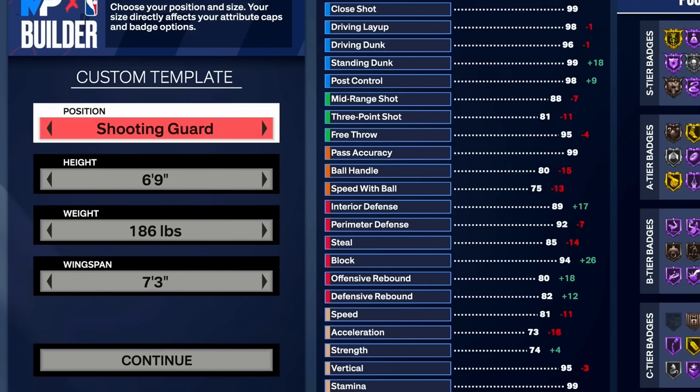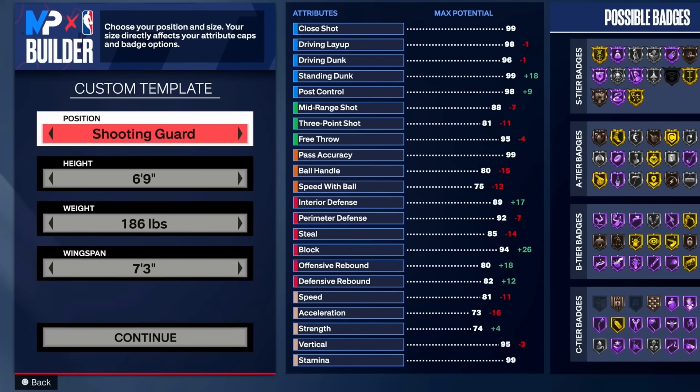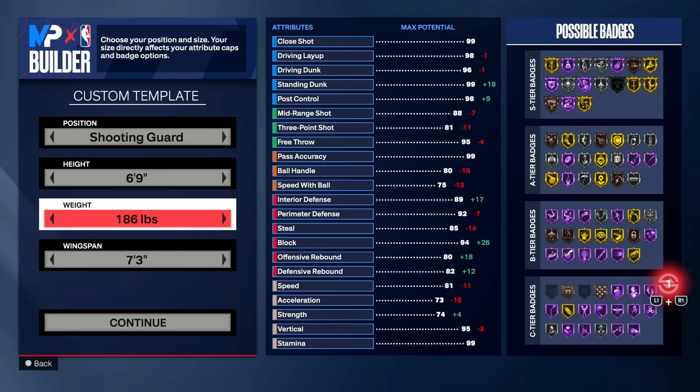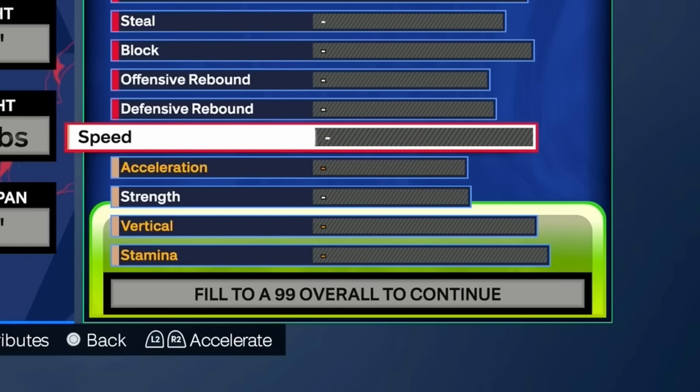For the position, I went shooting guard so I can go 6'9 — at point guard the max is 6'8. We're going shooting guard at 6'9. The weight I'm putting at 186 to make sure I get that 74 strength, which is important. And the wingspan, we're going with 7'3 so we can unlock a lot of shooting badges. It is worth it.